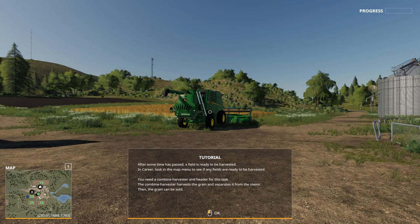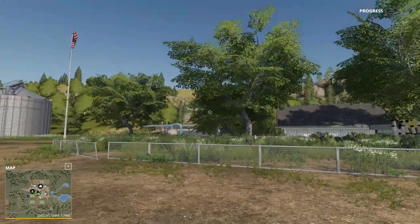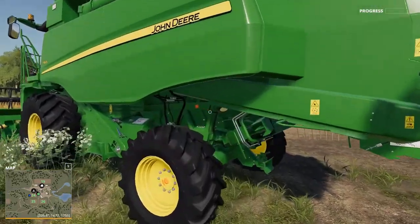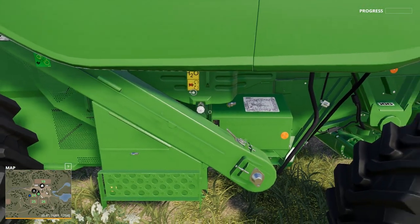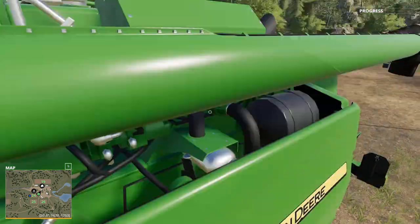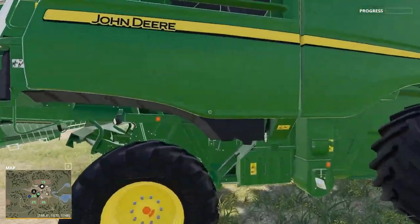I guess I get to play with the combine now. After some time has passed, a field is ready to be harvested. In career mode, look at the map menu to see if the fields are ready. You need a combine harvester and a header for this task — the combine harvester harvests the grain and separates it from the stems, then the grain can be sold. Big old John Deere, very cool. They put a lot of detail in these machines — they even have the grease point sticker and chain points on the machine, which is incredible.